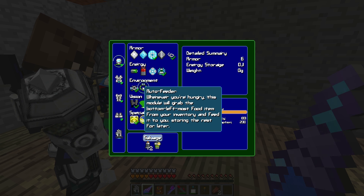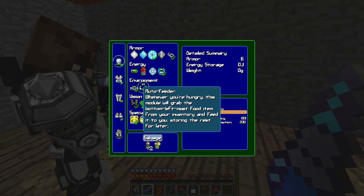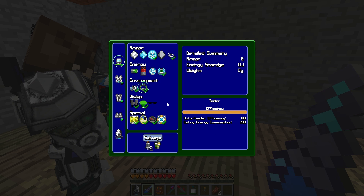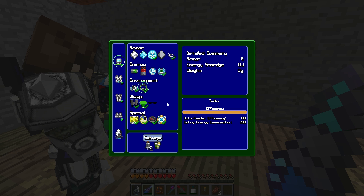In the environment section, click auto feeder and install it. Crank up the efficiency too. When you have something that's more efficient, it'll take more power but be more efficient with eating your food. You have nearly infinite power, so you might as well spend the energy you have — otherwise you just go through food faster.